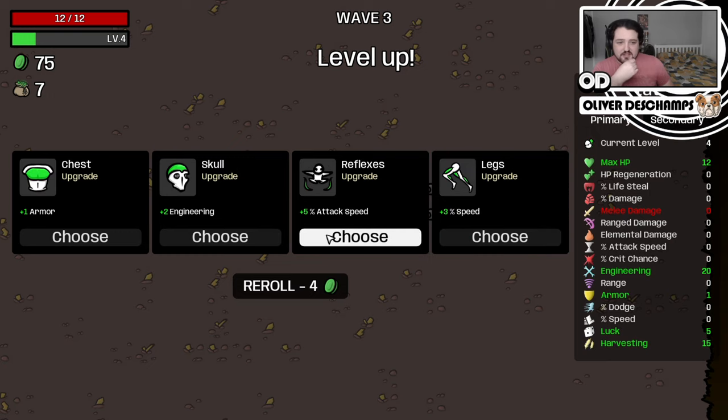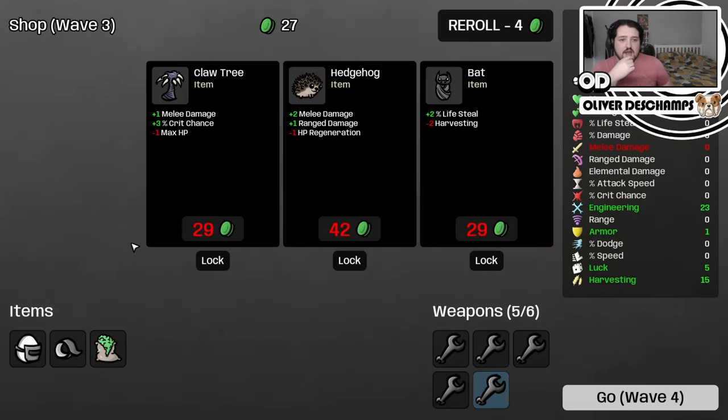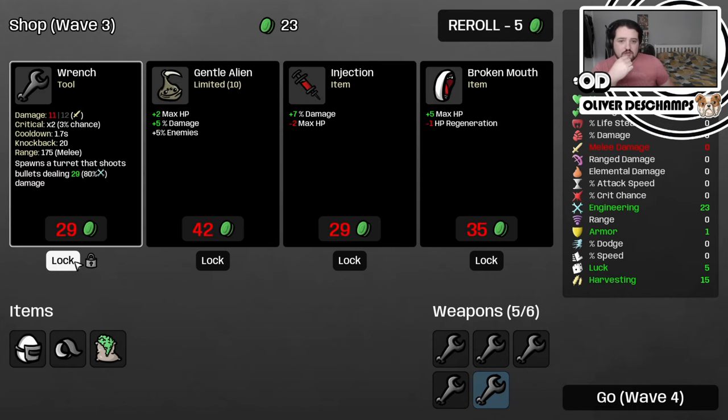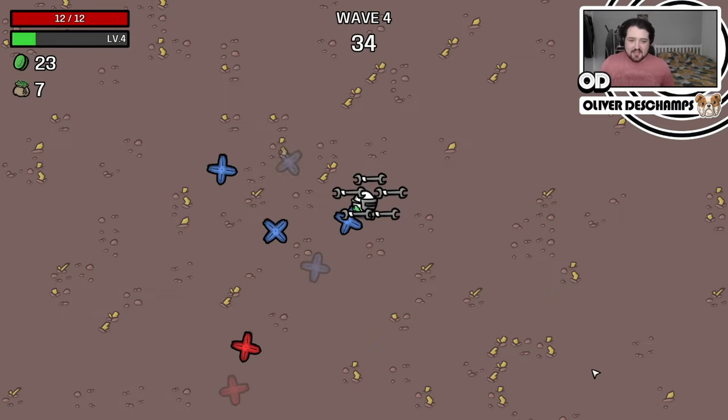Let's get the harvesting going and let's get some more engineering. More engineering, more good. None of this looks great for us, but another wrench will do us quite nicely. And this might be quite nice for more enemies - more enemies is just more killing, more killing more good. You get the gist of it now.